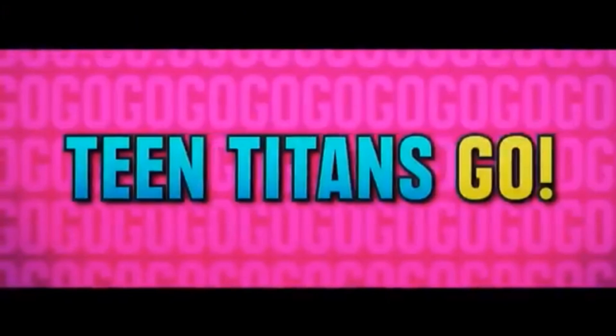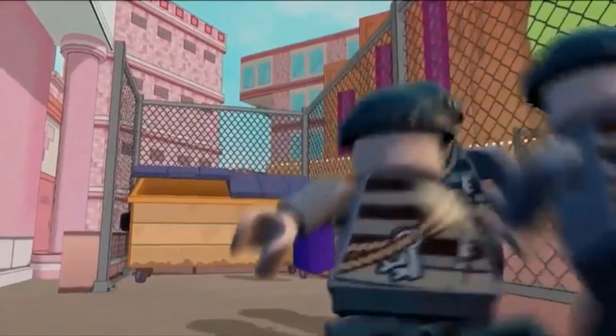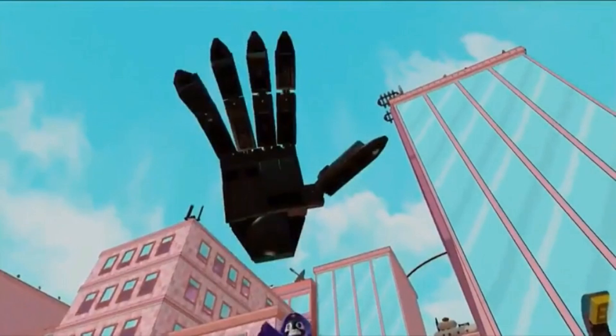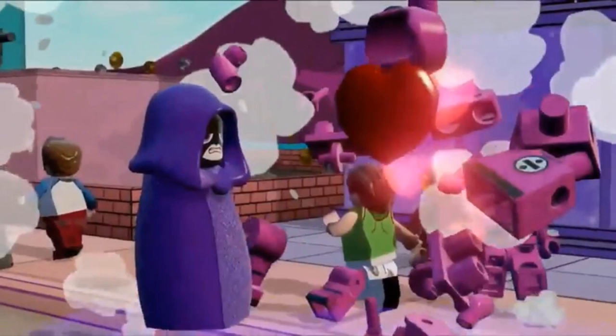Now we get a big stand that says Teen Titans Go, and we see Starfire using her laser power. Next we see a bunch of crooks running towards what looks like a garbage can, and then we see Raven coming in. She says 'no one invades my personal space' and creates a giant hand with her magic and slaps them. After that, she defeats a bunch of Billy Numerouses — or Numerous, I'm not sure what the plural of that is.